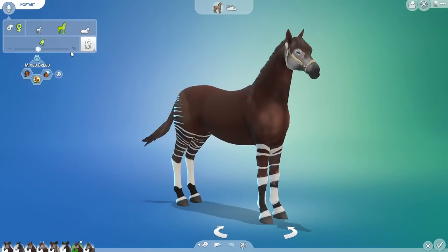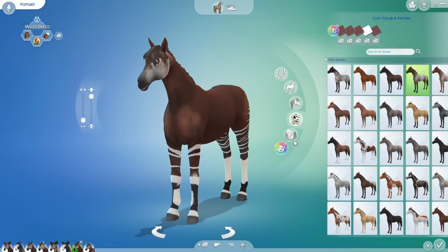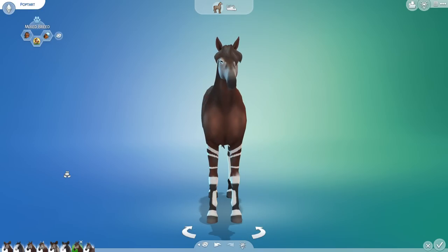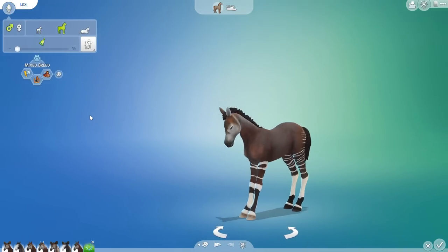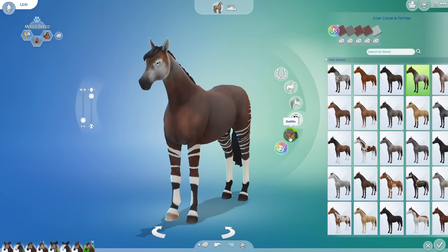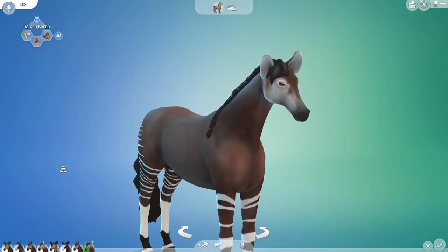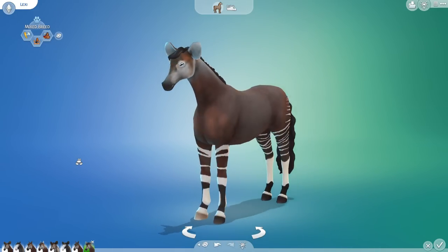Pop Tart — you did not inherit the tail or the ears, but look at that custom forelock! Oh my gosh, that's absolutely adorable. And I like how we have the tiny little tail — oh my goodness, Pop Tart going through a little emo phase! Then finally little Lexi — look at that tail! You did inherit the ears but not the tail. I actually would have been very sad to lose that beauty. Oh my gosh, this makes me want to do some of the elephant crossbreeds we have for our other laboratory challenges.